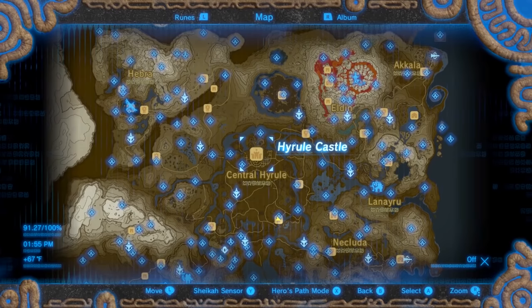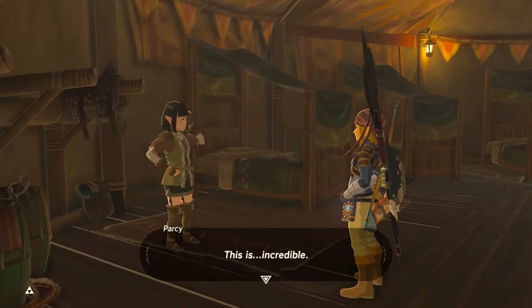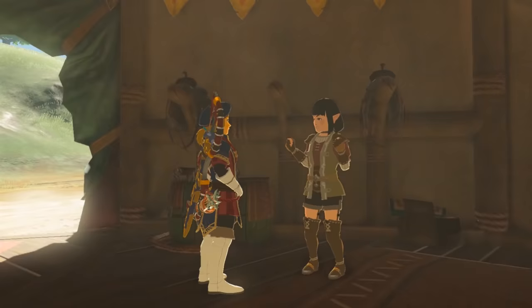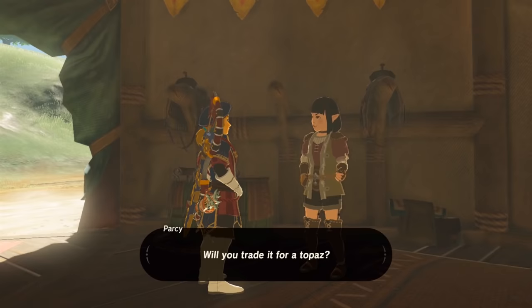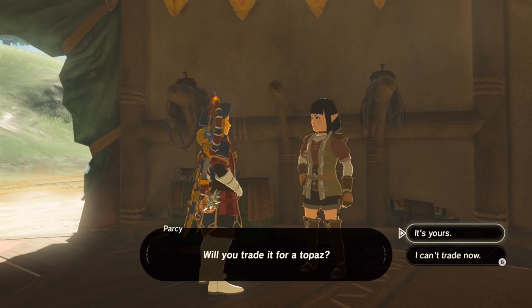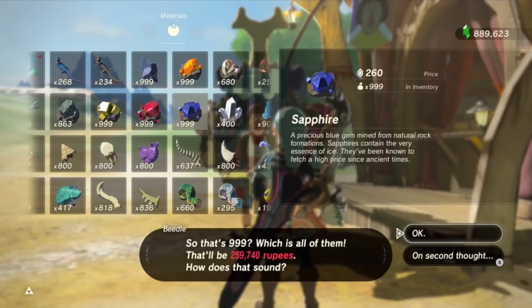Now for the infinite rupee glitch. There's a woman named Parsi in the riverside stable. The first time you talk to her she'll ask to see a royal guard weapon — show her one and she'll give you 300 rupees. After that she'll trade you a topaz, a ruby, or a sapphire each time you give her a royal guard weapon. The way this glitch works is to overload your menu so you never lose your royal guard weapon when you give it to her. You can constantly keep giving her royal guard weapons and she will constantly keep giving you an infinite amount of rupees, topaz, and sapphires, which you can then sell.